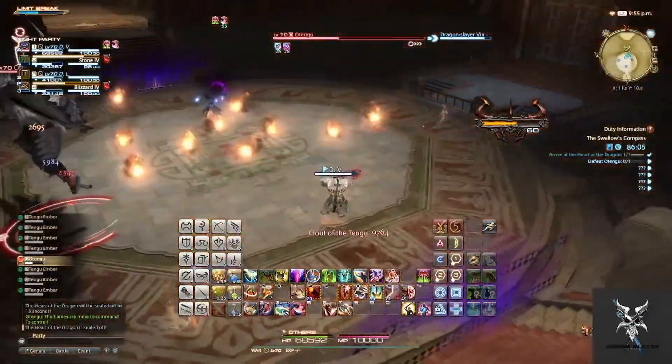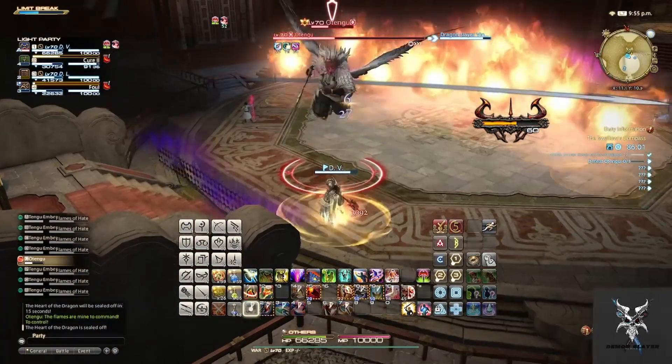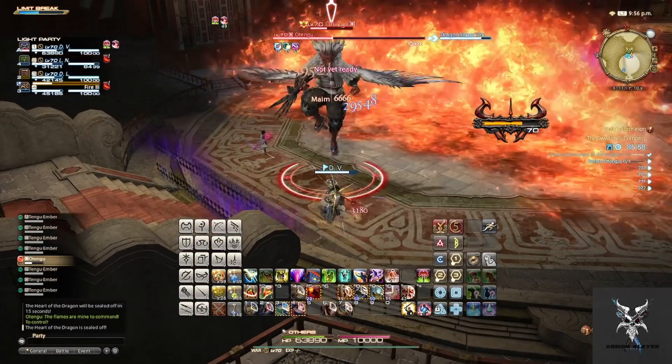The second time he casts Clout of Tengu, instead of summoning fire orbs, it will cause all the orbs to increase in size and then explode, so you'll want to move away from these.